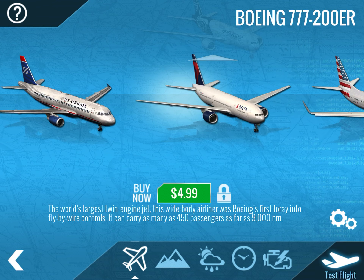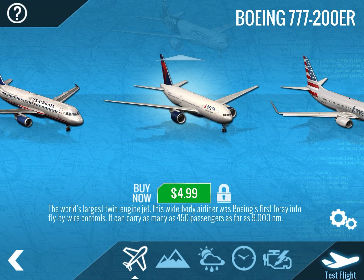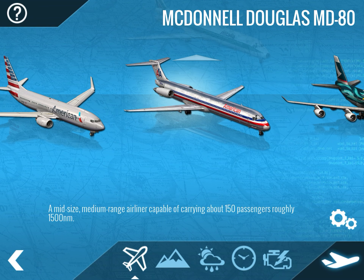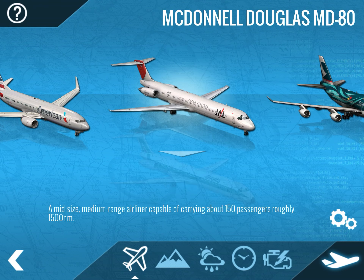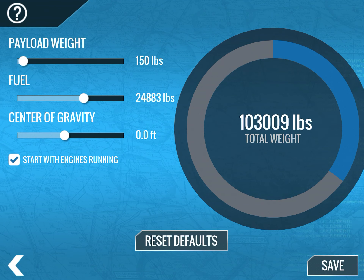The next plane I'm probably going to get is a 777. Keep in mind I am playing this on an iPad, so everything's working out pretty good — you can get this game for free on mobile. I tried to play it on my Mac and it does not work. Anyway, today we're going to fly the McDonnell Douglas MD-80.